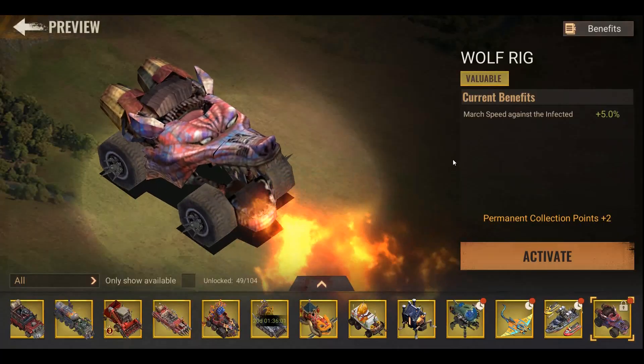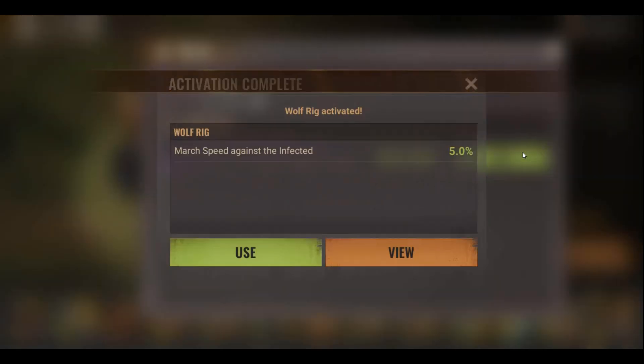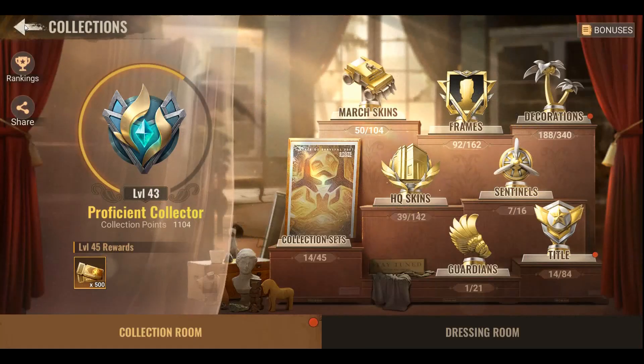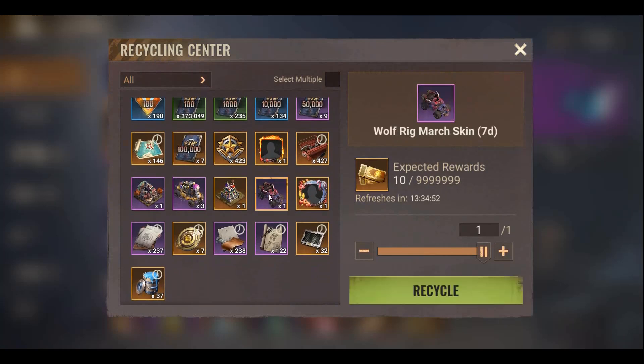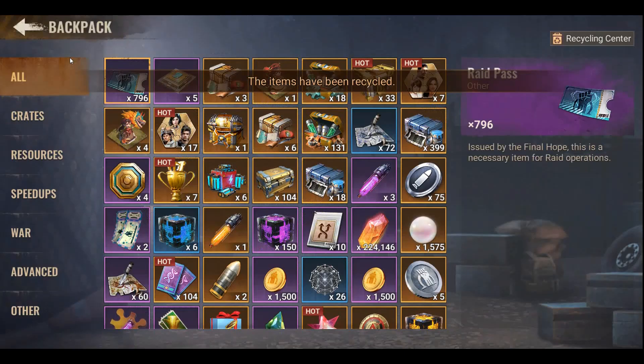As I mentioned about permanent versus seven-day skins — I am only activating the permanent one. In this situation I can recycle the seven-day skin; this specific one will give me only 10 tickets, but it's always something. As you saw, skin tickets mostly come from recycling. Thank you, have a good day.